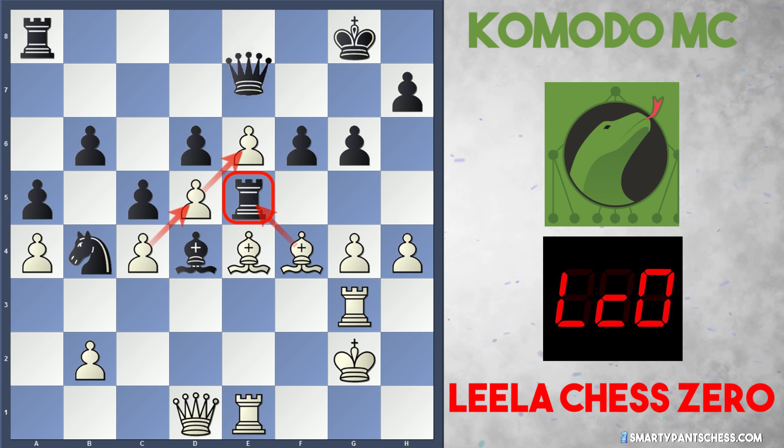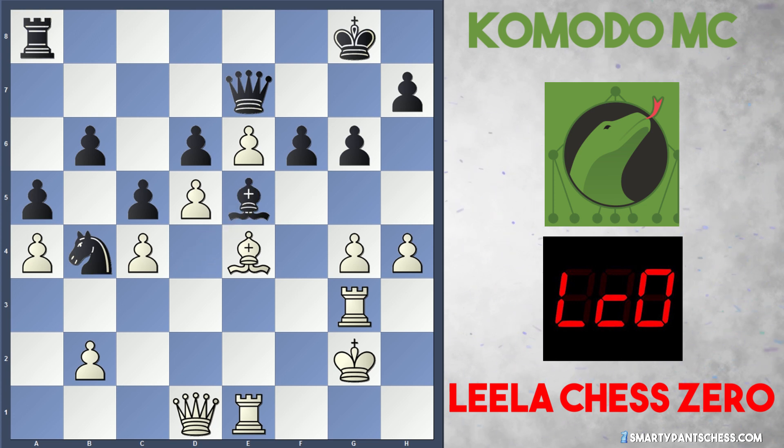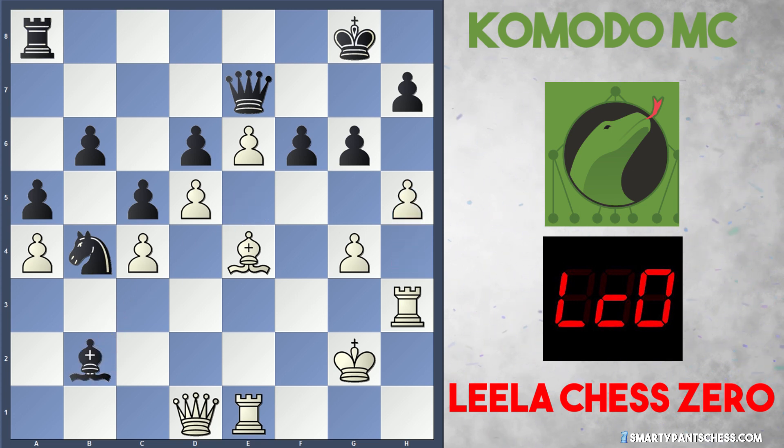Komodo continues though, plays queen e7. Leela captures the rook on e5, the bishop recaptures, and Leela plays rook h3. Komodo continues with some counterplay — bishop takes b2. But h5 comes from Leela, and after g5, Black's trying to block everything up. Now White has total domination over the white squares — they just play bishop to b1, and this knight is stuck on b4, not really doing anything.